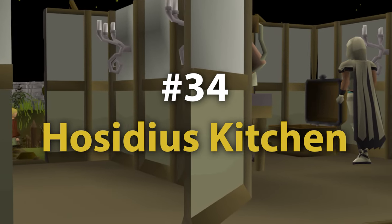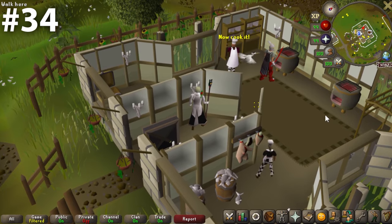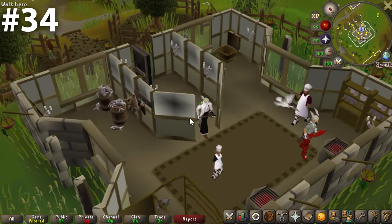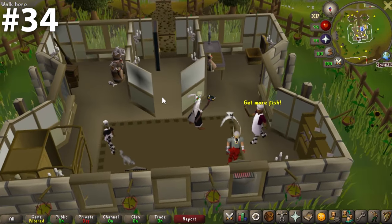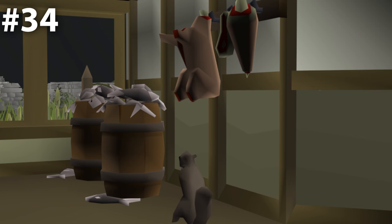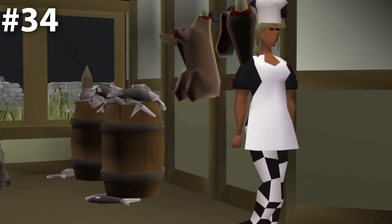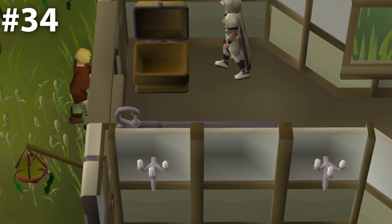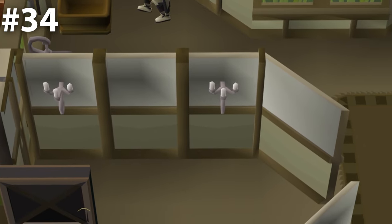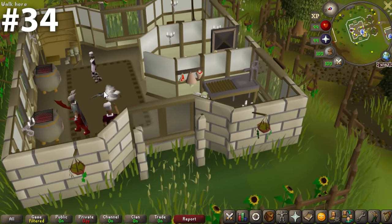Coming in at 34 on our list is the Hosidius Kitchen. This one could have been even further down. It's a building surrounded by dead plants, with a chef screaming orders, players running back and forth, meat hanging on the walls, and buckets of fish — so this place stinks. The bank chest itself is just shoved against the wall. This is an atrociously bad bank chest. I'm not pulling any punches just because of its utility — this bank chest sucks.